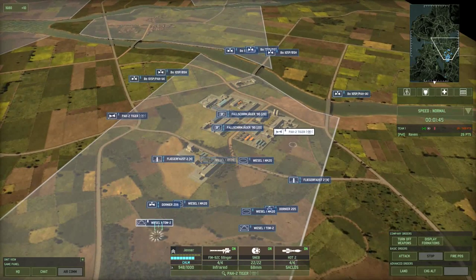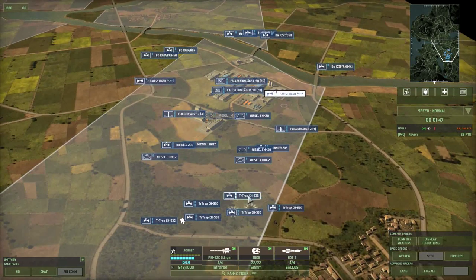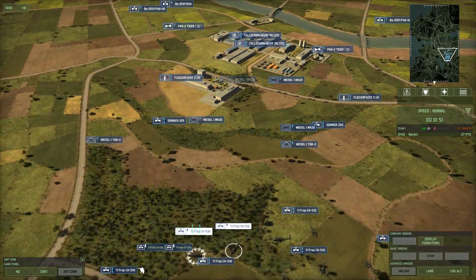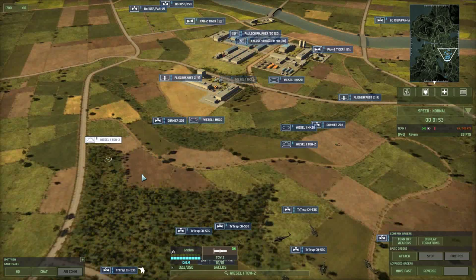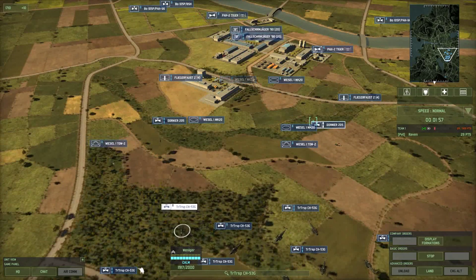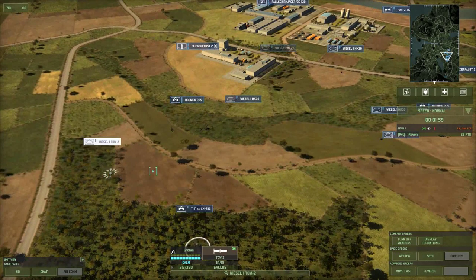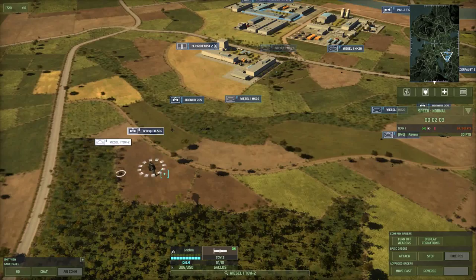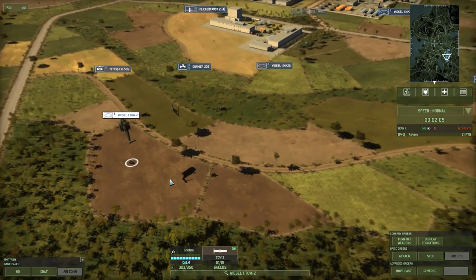They've allowed you to take these little small vehicles in these transports. That's just not something we have right now. Vehicles can't come in helicopters, but certainly some vehicles like these Weasels really should — they were transported by helicopters historically — and I'm not sure what other implications there are for that.